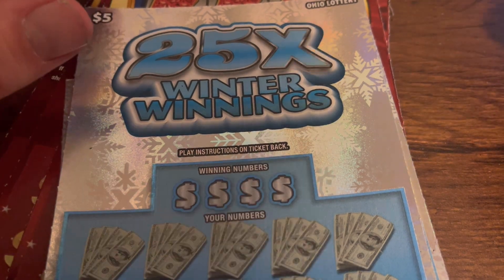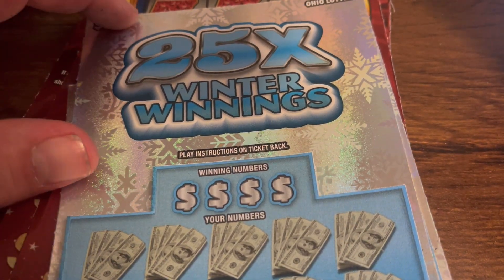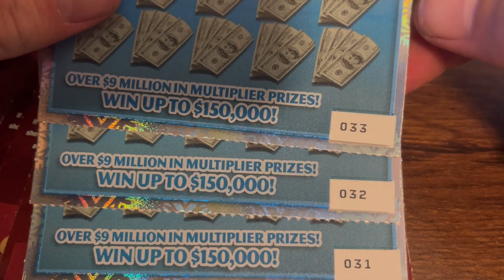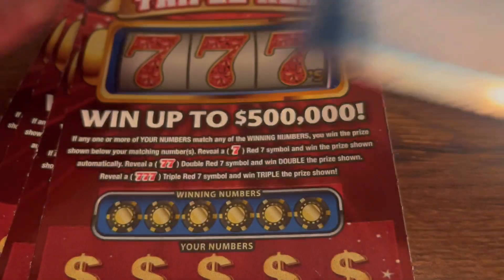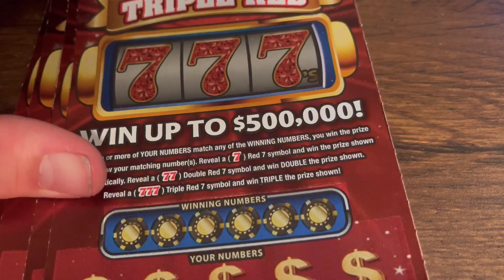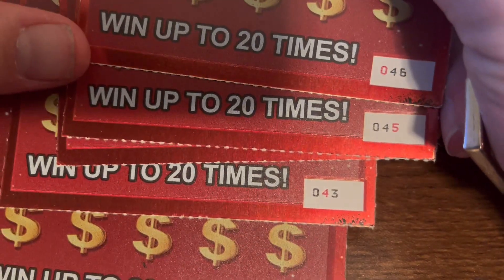What's up guys, DK Scratcher here. I got a $65 session, so we have three of the $5 25x Wonder Winnings tickets, numbers 33 through 31, and then I have five of the $10 Triple Red Sevens, numbers 46 through 42.